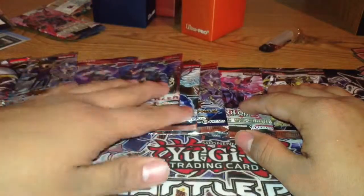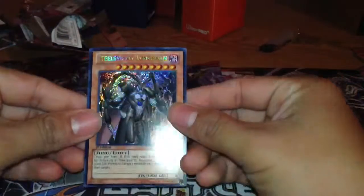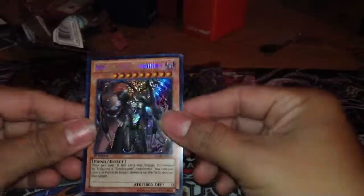Three packs left of Hidden Arsenal 6 — let's do the last one. Got Steelswarm Caucastag, Steelswarm Longhorn — those Steelswarm cards are pretty cool.